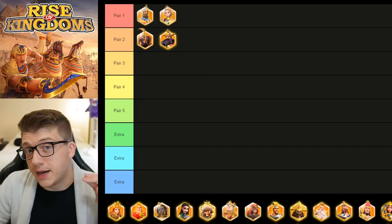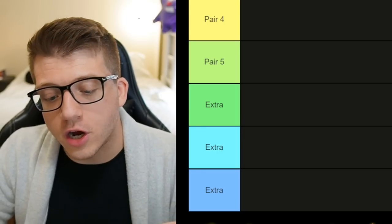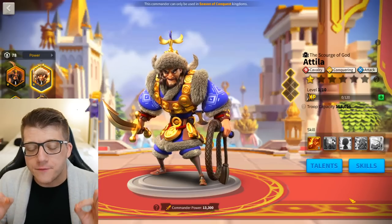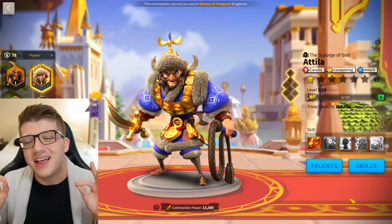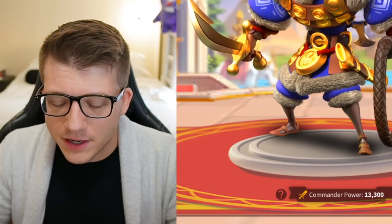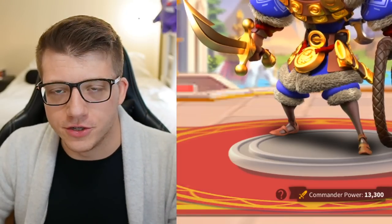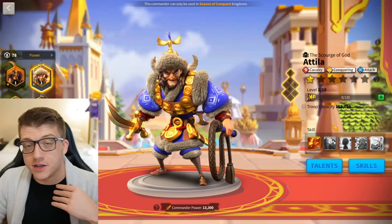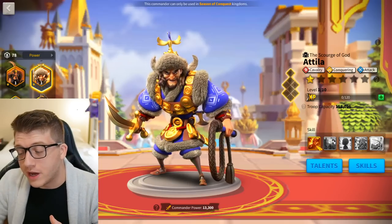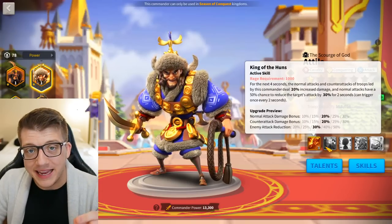Next, let's talk about pair number three, and I'm going to bring back a pair that a lot of you are sleeping on — the Attila Takeda dominance. Yes, we're talking about open field cavalry commanders, and yes, we're talking about Attila Takeda. Attila and Takeda have been a tried and true march in Rise of Kingdoms for a very long time — they are a match made in heaven. You could do Attila Nevsky, which is definitely common, but you might look at Attila Takeda and think it's outdated. But one thing is true: Attila with Takeda gets you so many kills — the trades are so good with this.